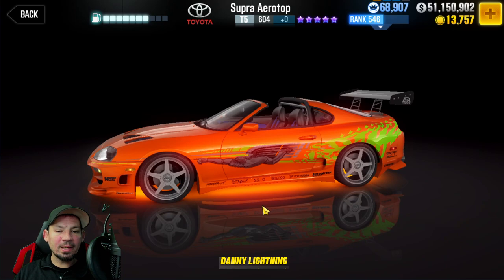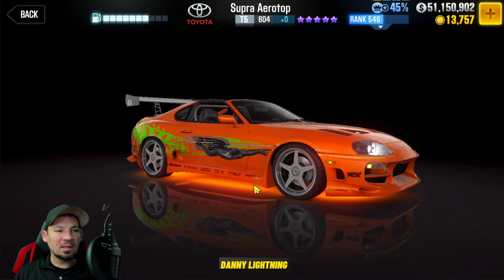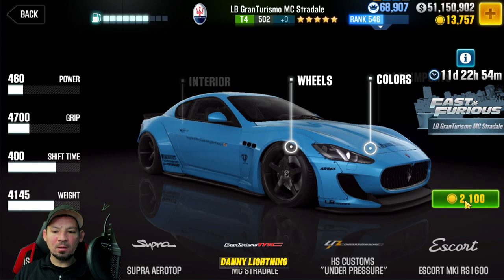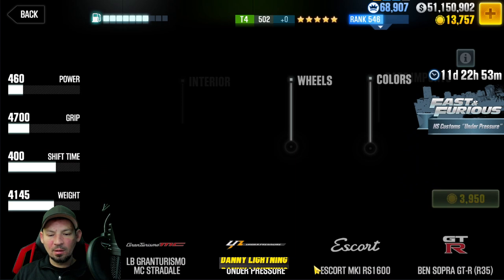Next, we've got the Supra. This is a car you can only get by completing the last Fast and Furious event — this will probably be the prize for the very last one. You've got the LB Grand Turismo Stradale; right now you can buy this for $2,100 gold. This car is not very good, honestly — it looks really nice but it's not a great car. If you don't need it, don't buy it. The only reason you'd buy it is if you need it for the event.